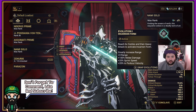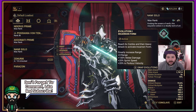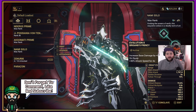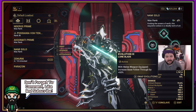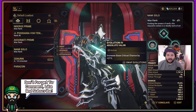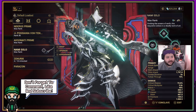Evolution one is just the Incarnum form — it greatly increases range, melee damage, sprint speed, and parkour velocity. Evolution two is Briggin's Frenzy: increased base damage by 80% on equip, plus 30% attack speed for four seconds. Evolution three, Lone Blade: with melee weapon equipped, increased base follow-through by 60%. Evolution four, Absolute Valor: increased base critical chance by 21%.